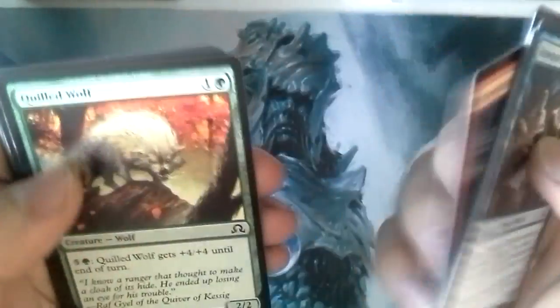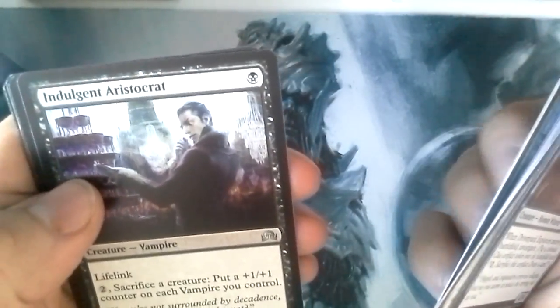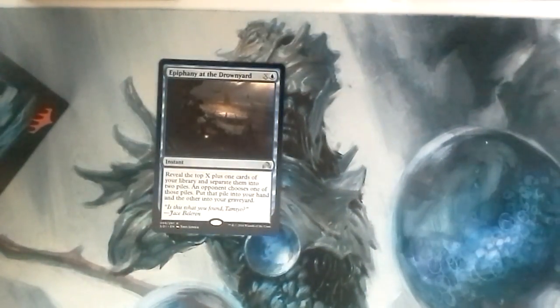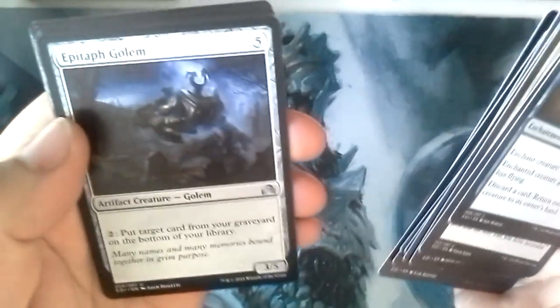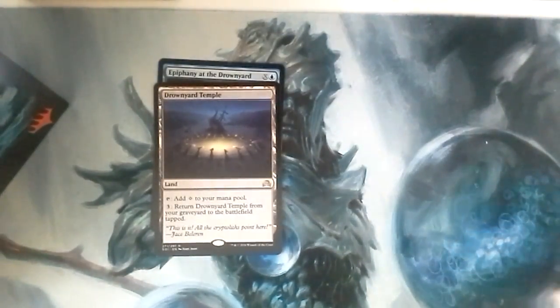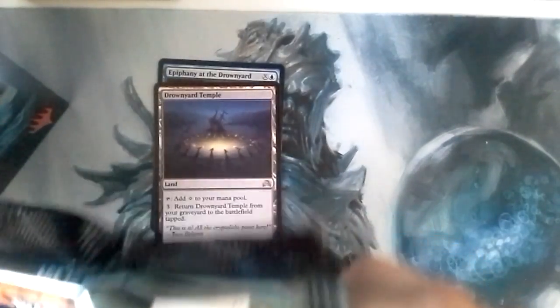I'm just going to go straight to the uncommons and rares. We've opened so many of these already. Indulgent Aristocrat, Murderer's Axe, Graphmol, Epiphany at the Drownyard. I'll keep the rares and foils out here and put everything else aside. Morkrat Necropod, Epitaph Golem, Gloom Widow, Drown Your Temple. I actually cannot stand that card — in my sealed pool at GP Barcelona I opened two of those, so it kind of made my pool not that great.